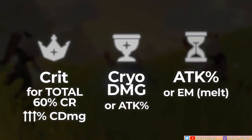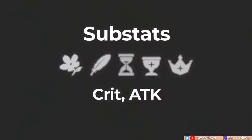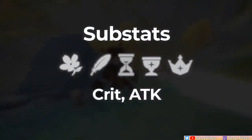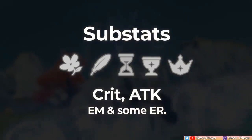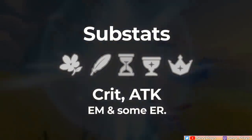If you're playing Ganyu as a burst support, you can give her an Attack or ER sands if she needs the energy, aiming for about 160% ER. For substats, try to get Crit Rate, Crit Damage, and Attack. EM won't be bad for Melt Ganyu, and even if you play her for her charged shots, having some ER is good for enabling her burst.